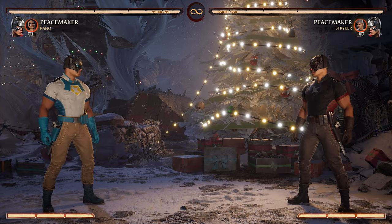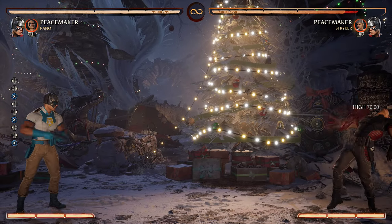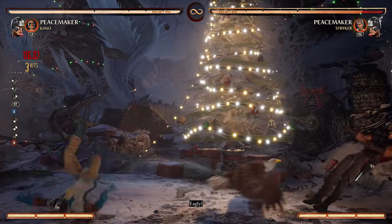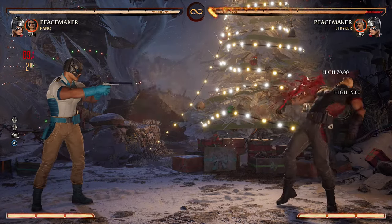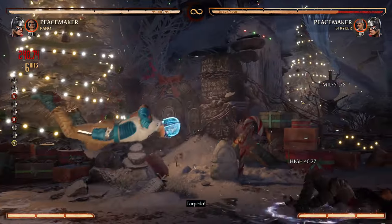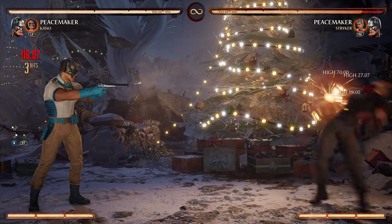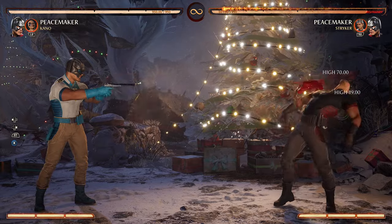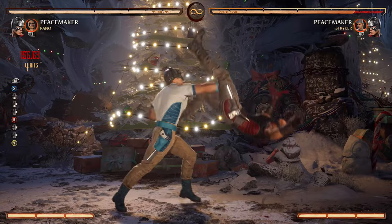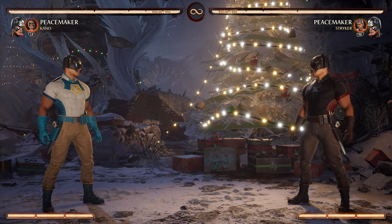Depending on the combo structure you want, the air combo two-one-two can lead to a lot of damage. For special moves, his Deagle is a solid projectile — not the fastest but not the slowest. The meter burn version grants your opponent a stun state so you can combo from there. You have to work on your Eagerly timing — there's a fine line and it takes practice.